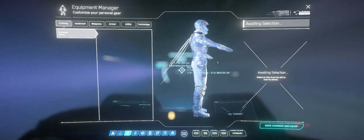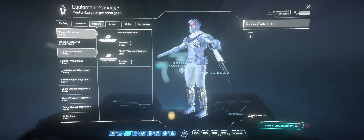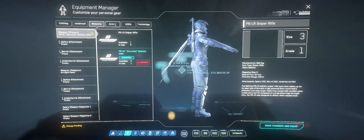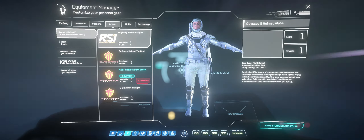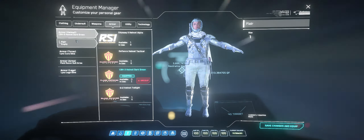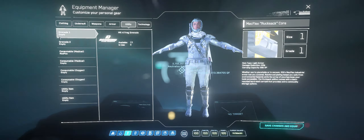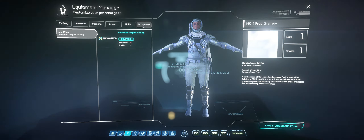You also have your equipment manager — I don't know why he's standing like Jesus, he typically doesn't do that — but here you can handle your undersuit, your weapons, coming out of quantum drive, and then your armor. There are a lot of different armors, so I'm going to change my helmet just so you guys can see it. You have heavy, medium, and light armor.